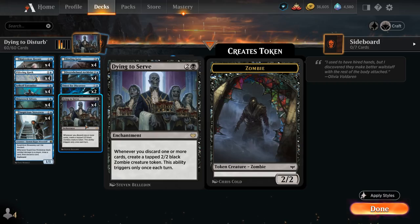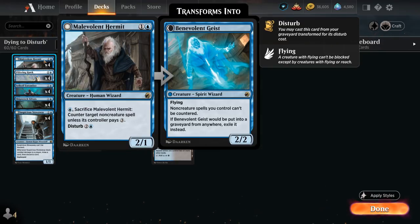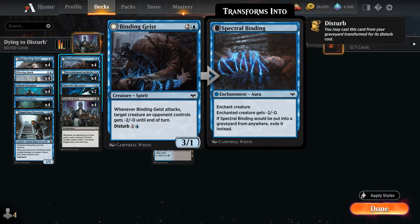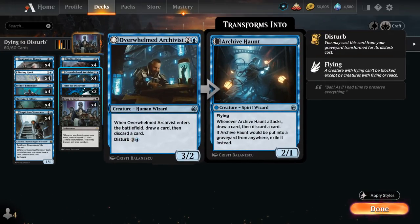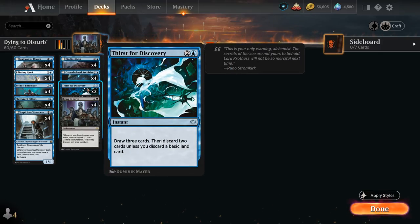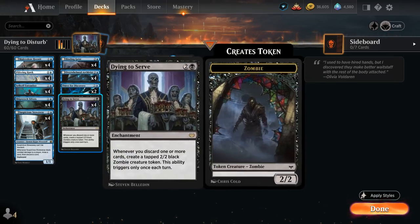We're trying to maximize Dying to Serve that way. We're also discarding Disturb creatures to get value from the graveyard — cards like the Hermit, which can counter an Elrond's Epiphany or a sweeper effect. We had Binding Geist, which we could disturb to shrink opposing creatures. Archivist and Archive Haunt also have great synergy with Dying to Serve by looting. We even tried Mirror-Hall Mimic, which can also be disturbed for 5 mana. Thirst for Discovery was a nice instant-speed way to loot and trigger Dying to Serve in a two-color deck with plenty of basic lands.